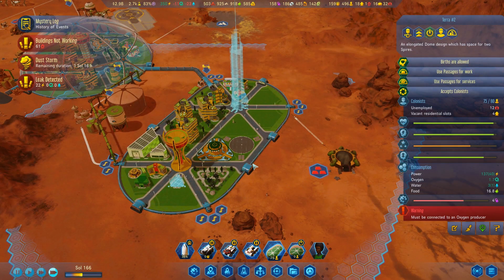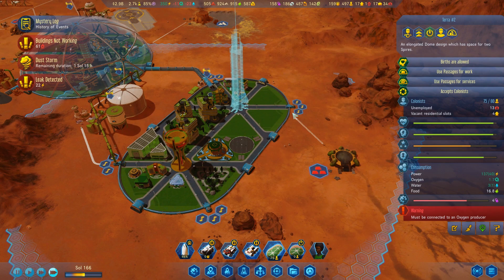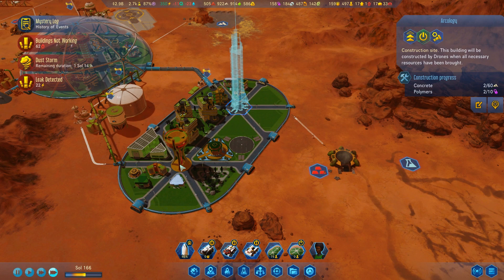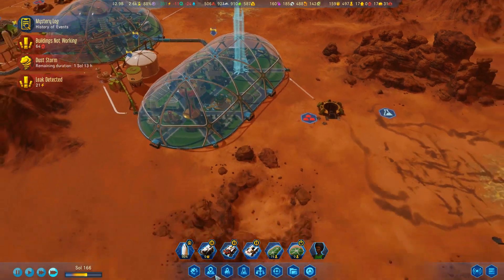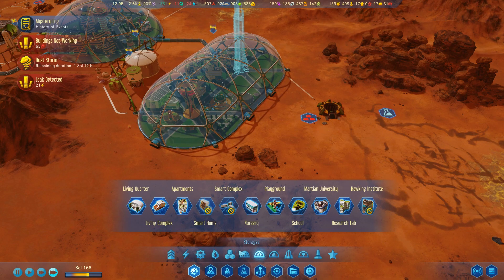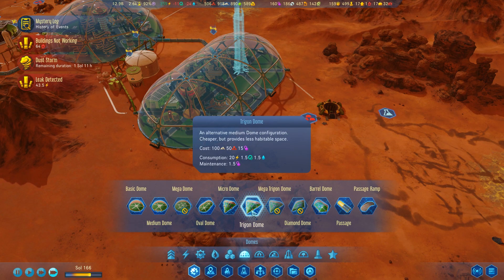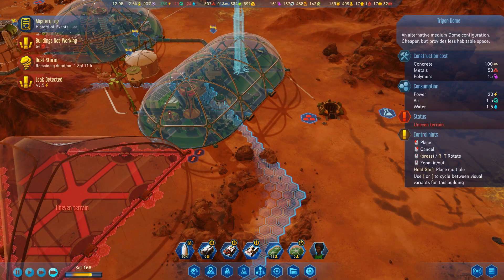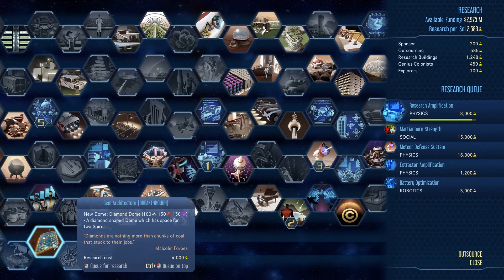We're kind of running out of places here. This may take a little bit more time than I was hoping, but it will go — we'll get there. Do we have a bigger dome? I thought this one was one of our biggest domes. Oval dome. We've got the trigon, but I don't know if it's that much bigger. This one has room for two spires. A diamond-shaped dome, which has space for two spires — that's 150.